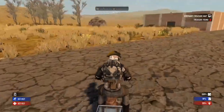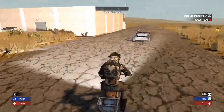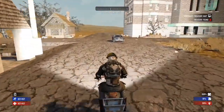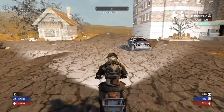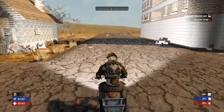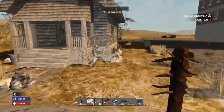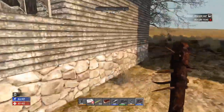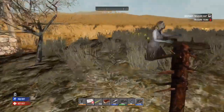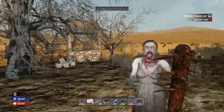Nice little store right there. How far do we want to go? Let's go here. And here's a nice little — is this your property, ma'am? Another well bunker!